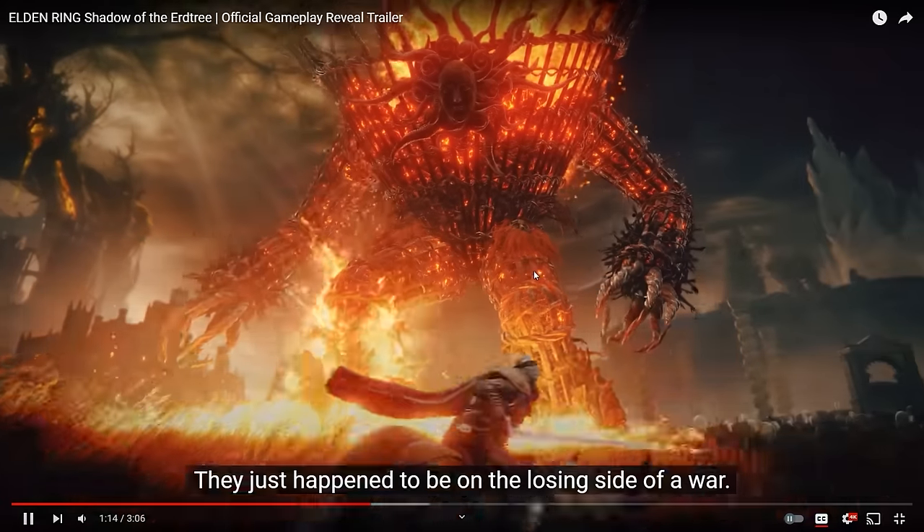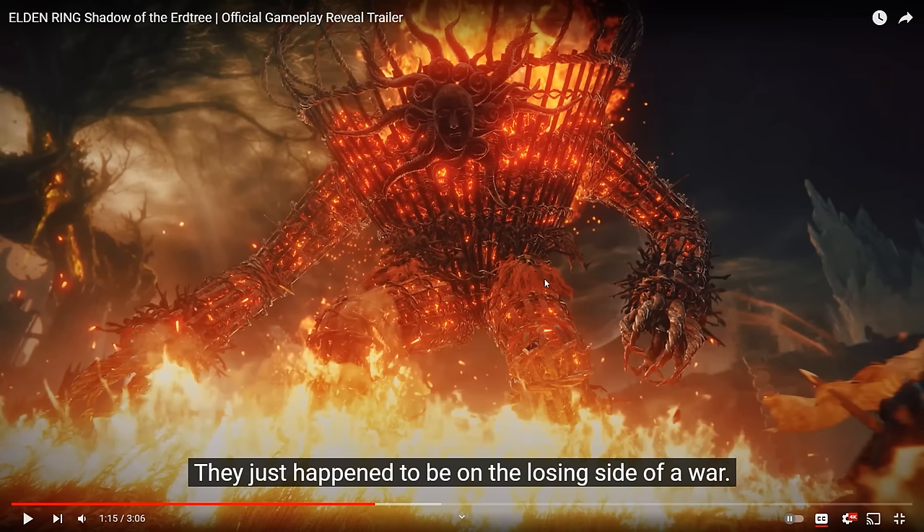This basket guy — Miyazaki actually had a lot to say about him. He says this giant basket of flame was a terrible weapon used in a war that occurred in the Land of Shadow. It was a really gruesome weapon, and the kindling you see is actually the remains of bodies that were put in there to burn. You can see all these little appendages, arms, and the many people that served as kindling for this weapon basket. This is going to be like the Fire Giant all over again. And I wonder if the line "they just happened to be on the losing side of a war" sadly correlates to all the people you see in this basket man.